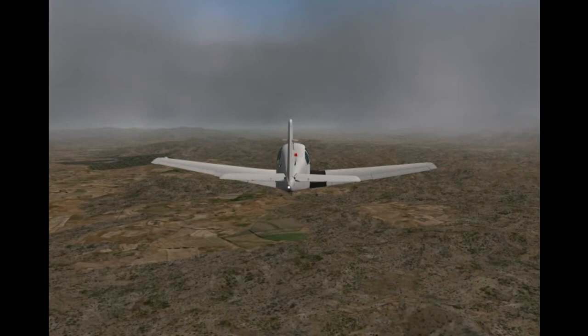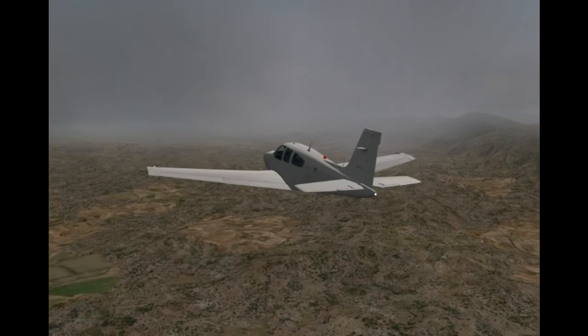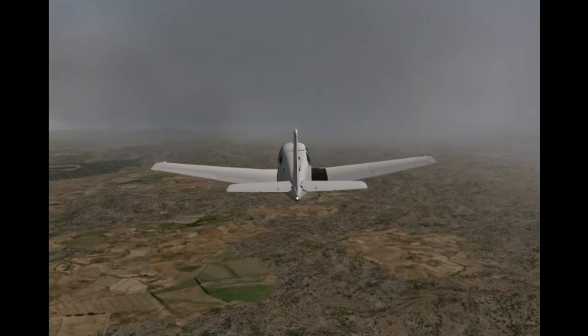I actually have the world edition of X-Plane, which is why I can pick and choose where I want to fly anywhere on the globe. What I usually do is use Google Earth, find somewhere that looks interesting, zoom in, see if I can find some airports close by, and eyeball a route from there.